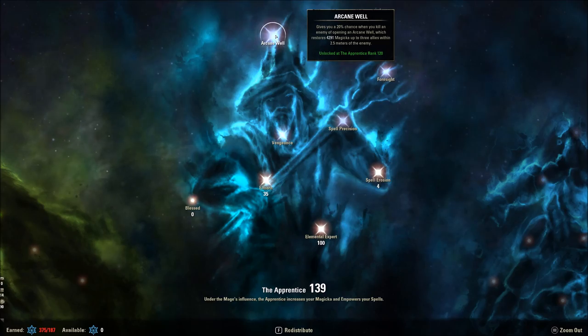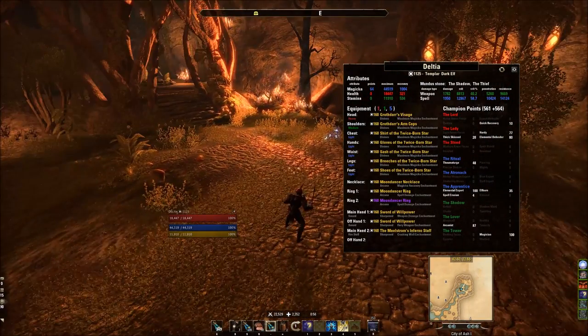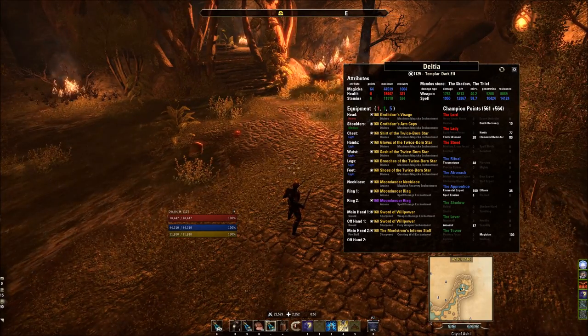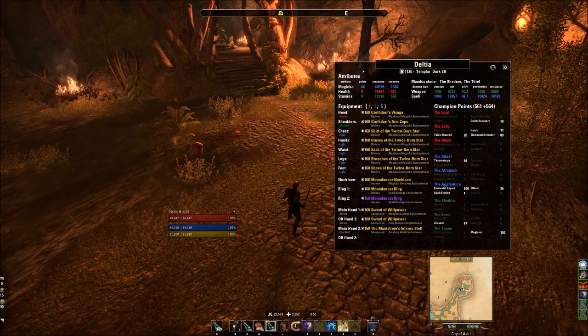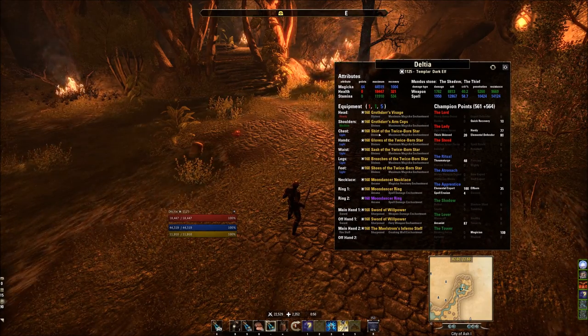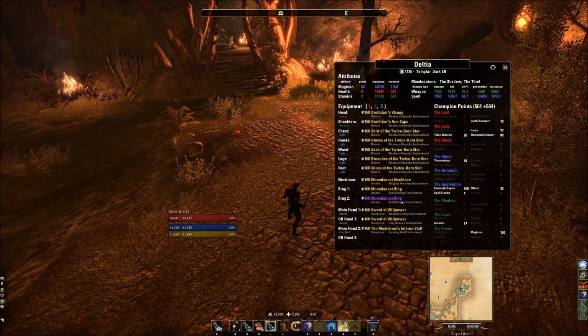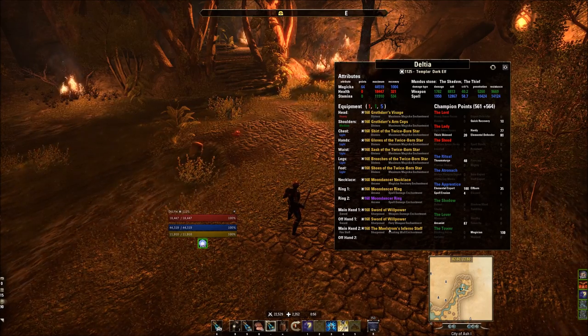Another source of magicka sustain is Arcane Well — it's a 120-point passive in the Apprentice constellation. I'm still putting on the finishing touches, but here's the best-in-slot gear I'm using with what I have available. This isn't necessarily the most damage-producing possible, but I'll explain it in my build video. You can see Twice Born Star, Grothdar, Moon Dancer for more max magicka with Willpower Swords on front bar and a back bar Maelstrom Staff.